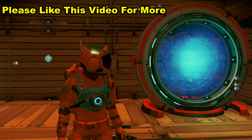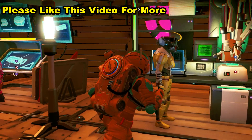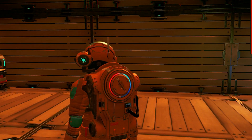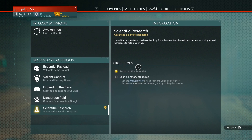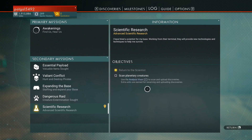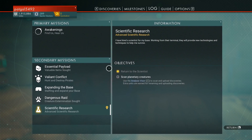Greetings and welcome back to No Man's Sky! I have built my scientific terminal and I have this fellow here — this is a Korvax. I've run a couple of missions for him. At the moment he wants me to scan some animals, but the problem is I think I've scanned everything on this planet that I've seen so far, so I'm probably going to have to go somewhere else for that. That one's going to have to wait.